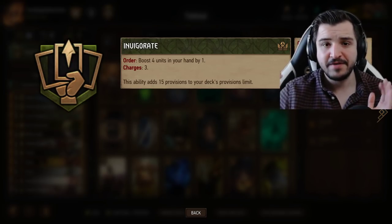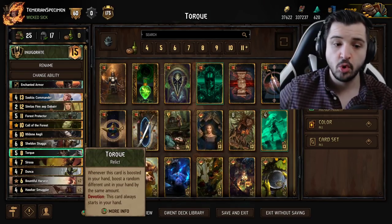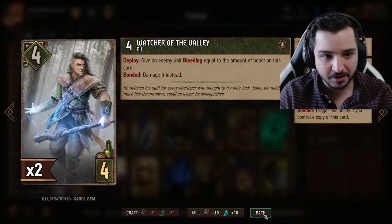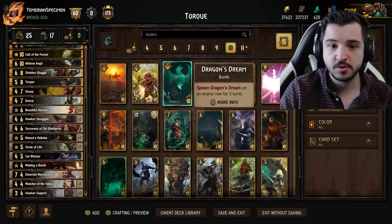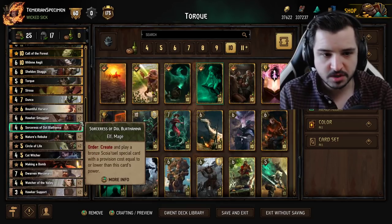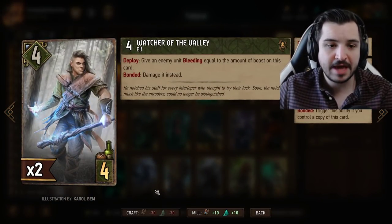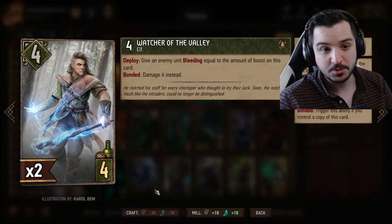Absolutely filthy. Insanely good card. The big difference between this deck and the previous Invigorate decks is the leader ability changed. It's now got four boosts, three charges - that's 12 boosts in total. Previously it was five boosts twice, now it's four times three. So we've gone from 10 boosts total to 12 boosts total. One more boost on Torque, one more on Sheldon - that's already like four extra points. Also you can have less units in hand when you use the leader ability, which really increases the odds of your Torque buffing your Sheldon.